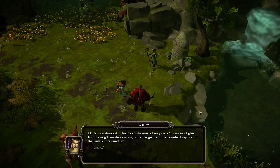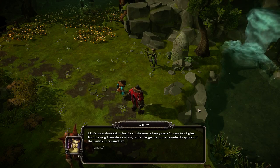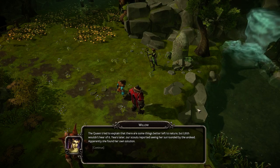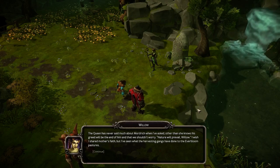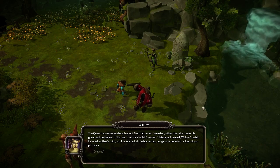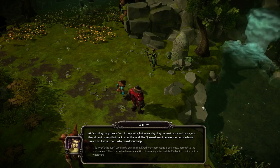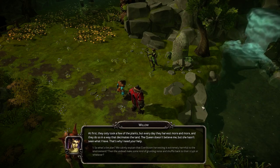'Lilith's husband was slain by bandits, and she searched everywhere for a way to bring him back. She sought an audience with my mother, begging her to use the restorative powers of the everlight to resurrect him. The queen tried to explain that there are some things better left to nature, but Lilith wouldn't hear of it. Years later, our scouts reported seeing her surrounded by the undead — apparently she found her own solution. The queen has never said much about Mordrick other than that his greed will be the end of him and we shouldn't worry — nature will prevail. But I've seen what the harvesting gangs have done to the everbloom pastures. At first they only took a few plants, but every day they harvest more and more in a way that decimates the land.'